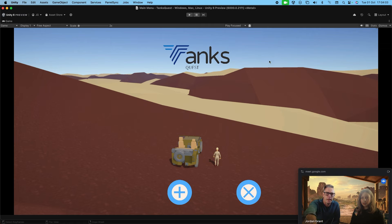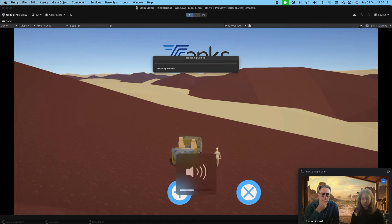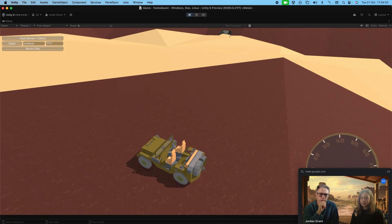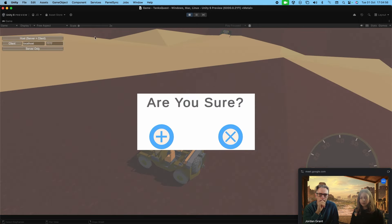Let's go to the game and see how it works. It's not really a game yet — Tanks Quest again with no tanks. You've got some basic UI. Let's make sure the audio is on, loud. The music — I have a text file showing all the sources for the music I got. We tried to do it as fast as possible.